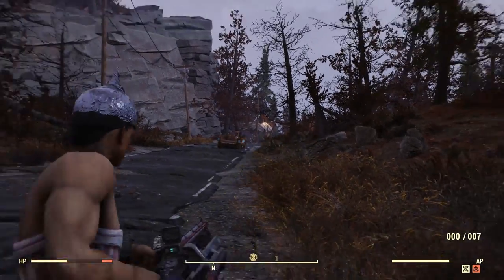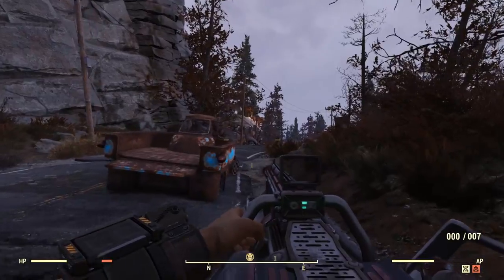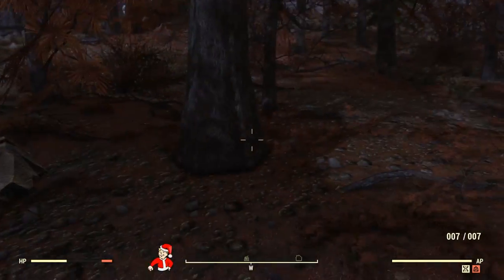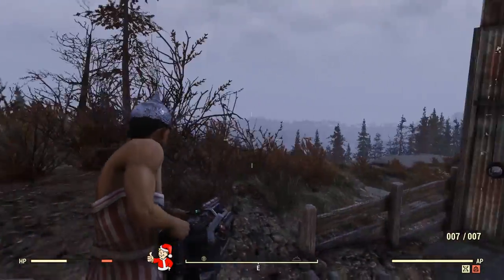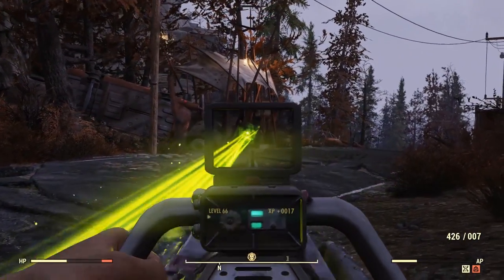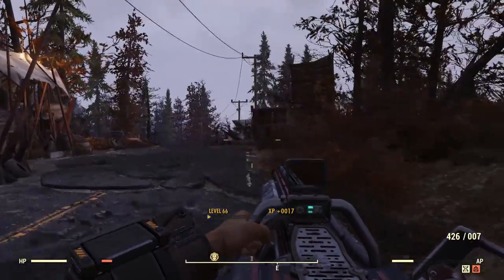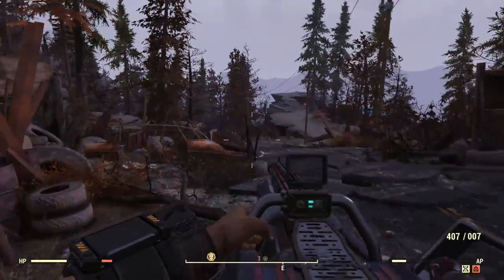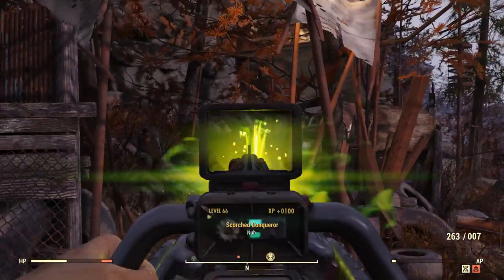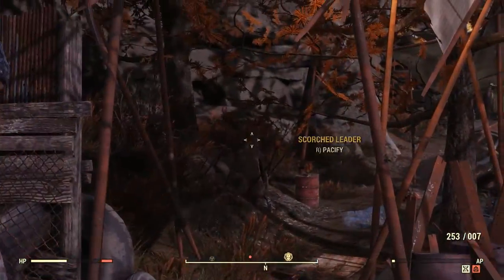Then we have the Ultrasight Gatling Laser, and through filming this video and acquiring all these weapons, this one was by far the hardest for me to get. I finally got one by somebody letting me borrow theirs — huge shout out to the user Elantis for making this video possible. Similar to the Ultrasight Laser Gun, this one has better stats overall, lasts longer, and fires those green beams. The paint job looks particularly cool, and it's really good when taking on things like the Scorched Beast Queen because you still get the bonus against Scorched. Apparently you can get it from Phoenix in Watoga, but one of the most concrete ways is doing the Brotherhood questline or taking down the Scorched Beast Queen itself.